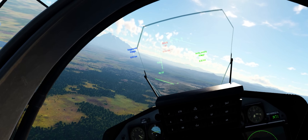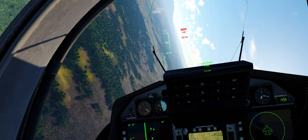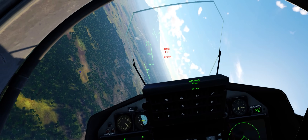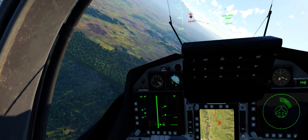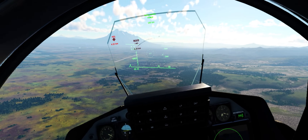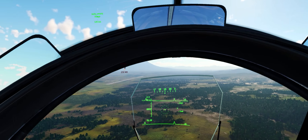I haven't seen a gun ammo counter yet, though I haven't really been looking for it, as well as missiles. But pretty much other than that, you should be able to fly this thing with the HUD off completely, because everything else is given to you in the cockpit. It's great — which means no more of that annoying red bar at the top.